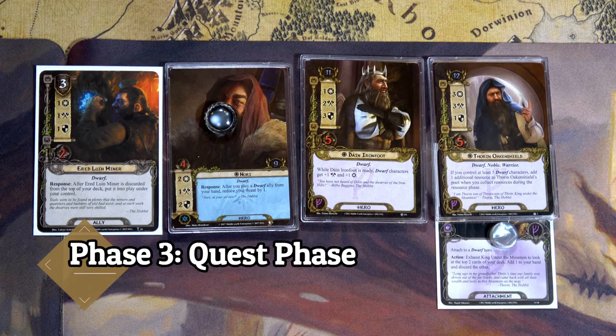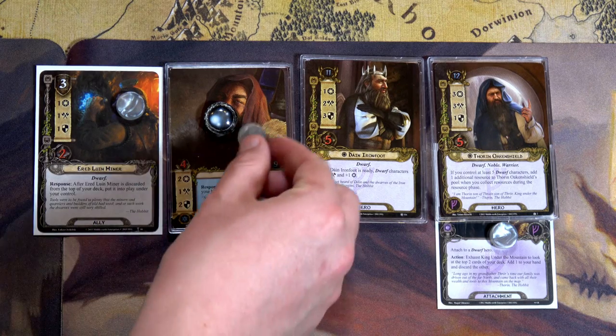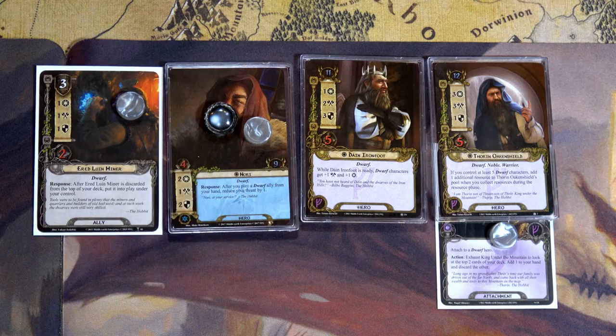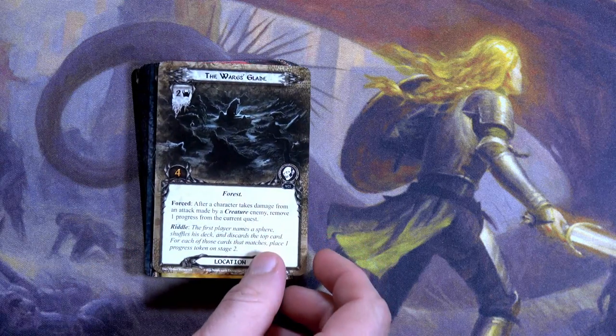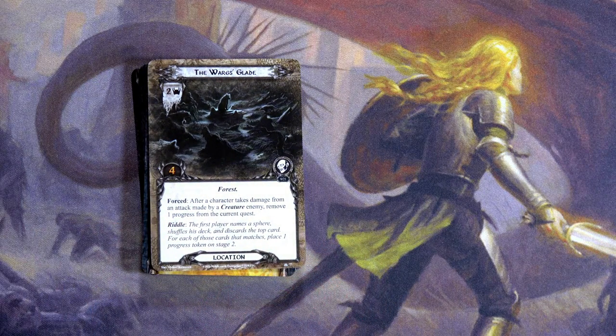We only have one threat in the staging area but we're drawing two cards, so I'll quest with Heirloom Miner for two and Nori for three — total of three willpower against one threat. We'll reveal the top card of the encounter deck and get the Wargs' Glade. It has a Forced effect: after a character takes damage from an attack by a creature enemy, remove one progress from the current quest — that's gross. But it also has a riddle effect, so we can decide whether to place it in the staging area or activate the riddle.